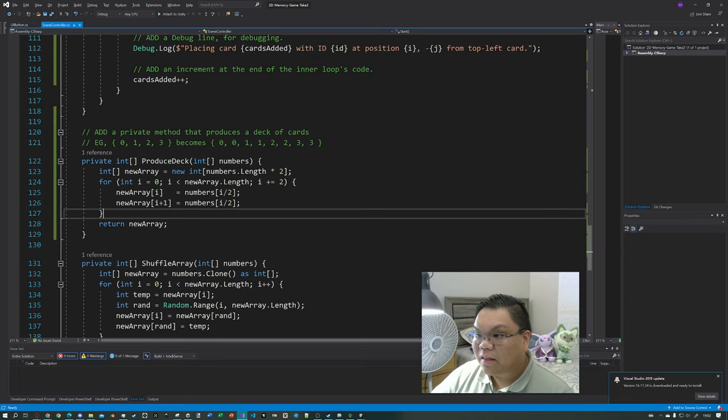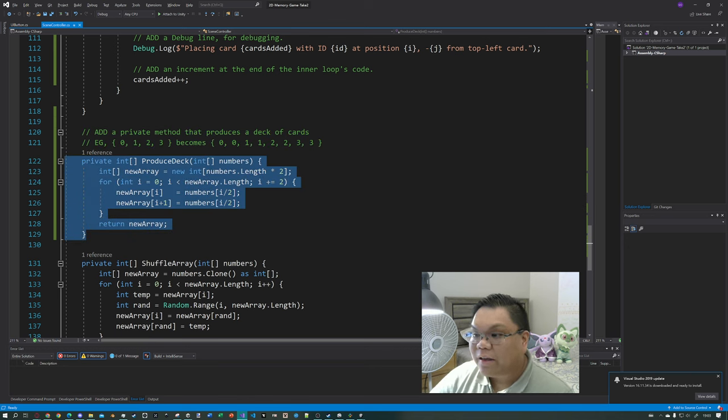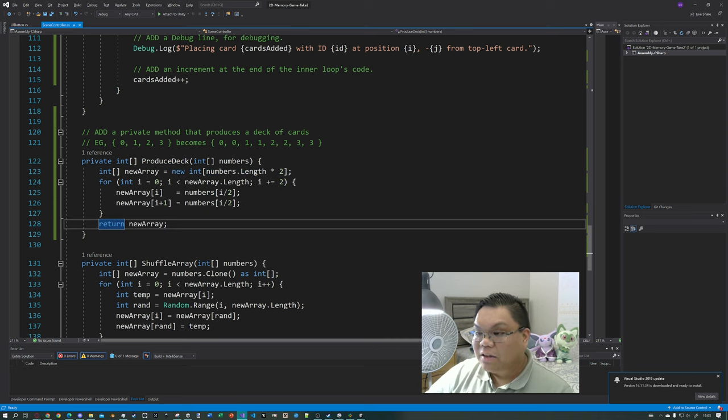All the other changes are going to be in the start method, and one new method is also going to be added. We are going to remove the line of code where the numbers were hard-coded, and instead define it as the output of the produceDeck method, passing in the cardIDsForDeck array which was defined all the way up here. cardIDsForDeck is defined as 0, 1, 2, 3 — and we can change that to whatever we want.